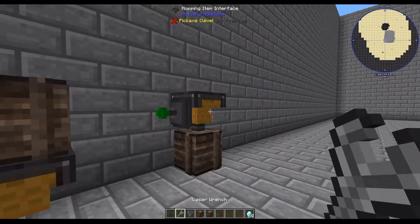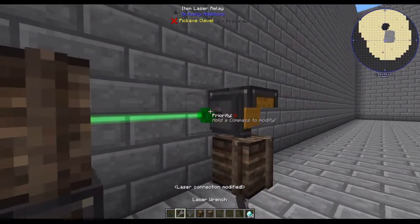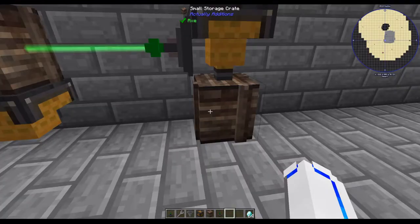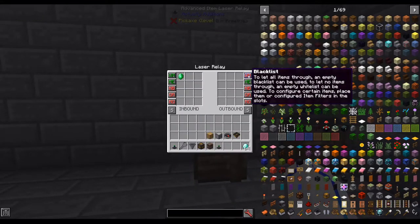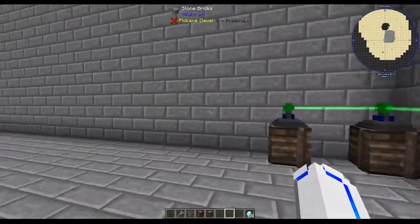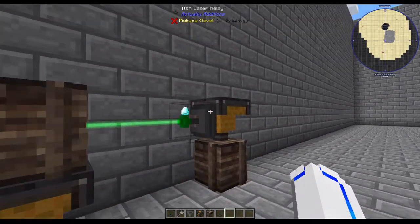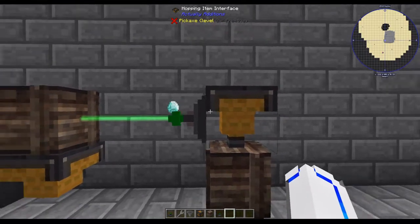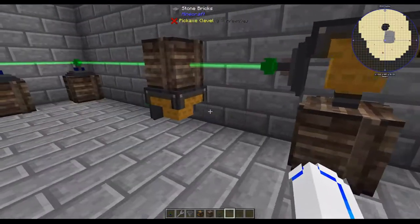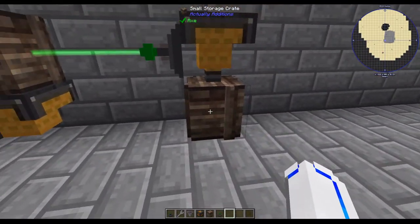Let's do the other one which has them going into this crate. If we disconnect here, we can see this. The issue there was I needed to set an empty whitelist — an empty blacklist — to allow any item. This is the default, and in that case it's not actually able to pull any items out. You need to turn that off. So this hopping item interface is basically acting like a hopper — items inside the network will go into attached inventories. We can use it to pull items directly into the network, or send items from the network directly into an inventory.